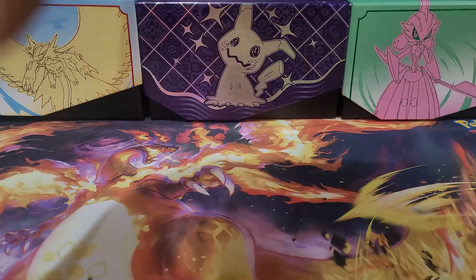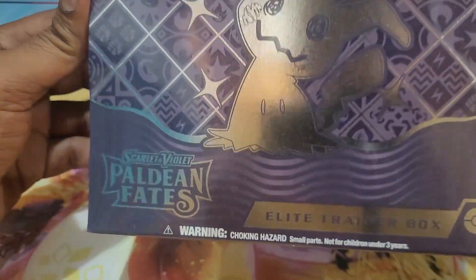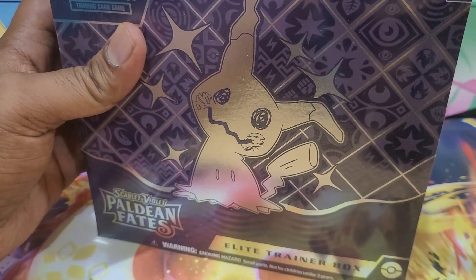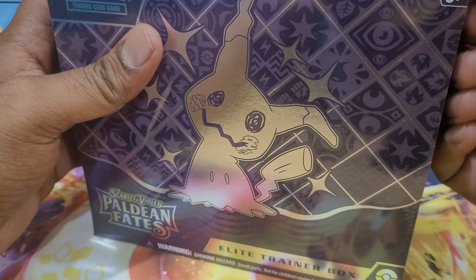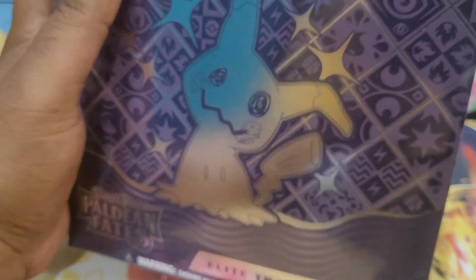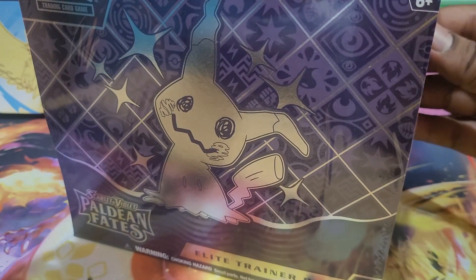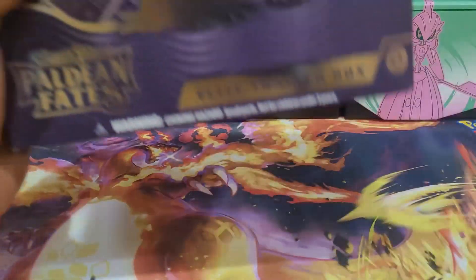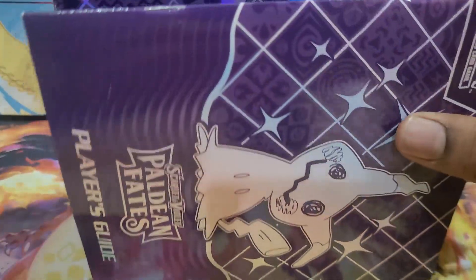A new set was released since then and we enter the Paldean Fates era. This set follows a pattern that the Pokémon TCG has, which basically includes shinies in it. It's one of those sets we run after to get our fix of shinies — like Shining Legends, Hidden Fates, and all that kind of stuff. So yeah, this is our set now — Paldean Fates — a bunch of shinies in this thing.